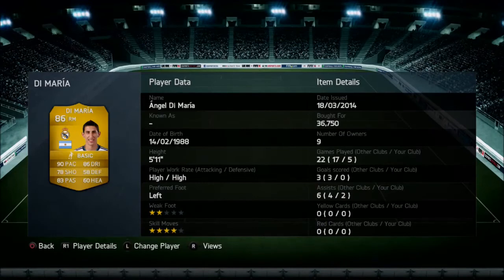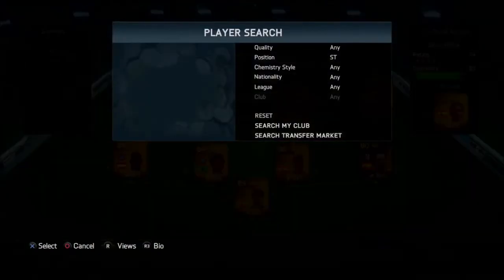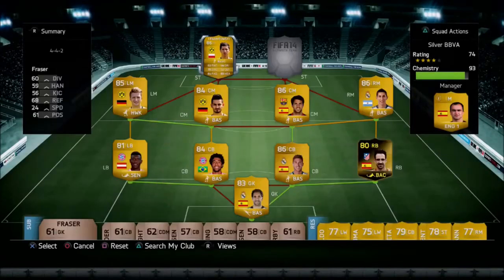The right midfielder is Angel Di Maria. I don't know if you guys have ever had him — I 100% recommend you go and buy him. 90 pace, 86 dribbling, and that 4-star skill move. He absolutely wrecks left backs; left backs cannot deal with him. The pace just beats 90% of them. His two assists show how much he's ripping left backs to shreds, crossing some quality balls in and getting goals for us.